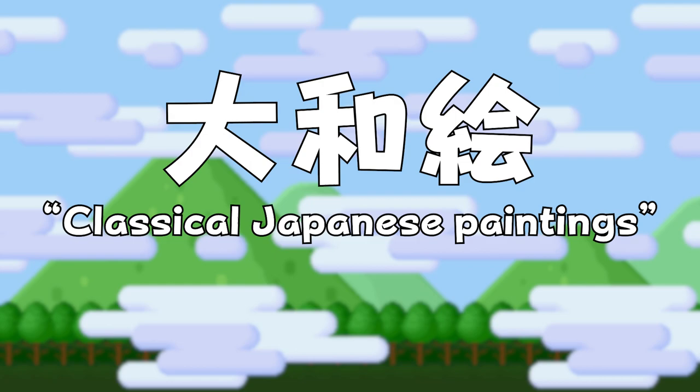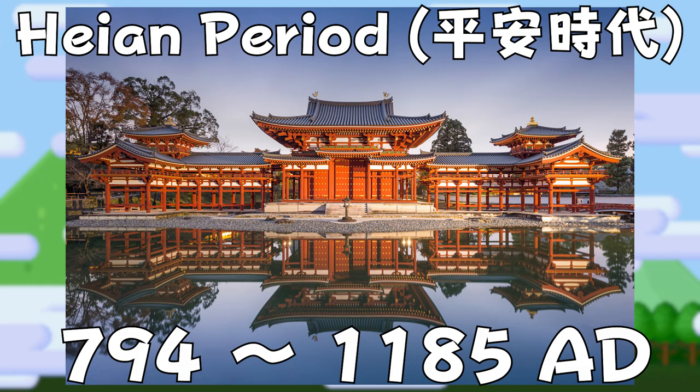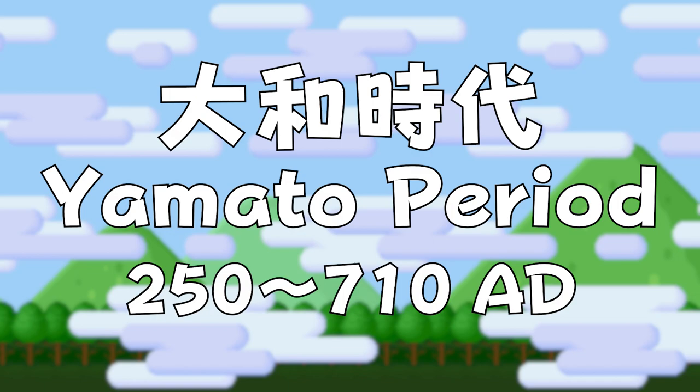Yamato-e, translated as classical Japanese paintings, is a style that became fully developed around the late Heian period, considered to be Japan's golden age for culture and architectural influence. This painting style is based on earlier paintings from the Tang Dynasty, as China had a strong influence on Japanese and Korean culture for a long time, up until fairly recently, historically speaking. The style is named after the Yamato period, though no painting survived from this point in time.